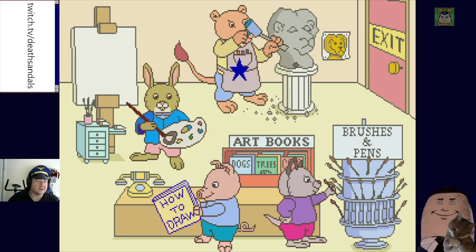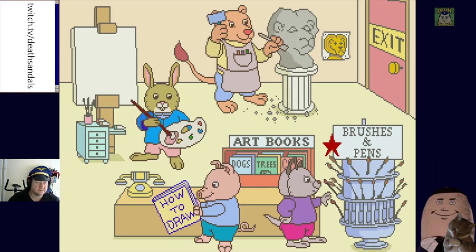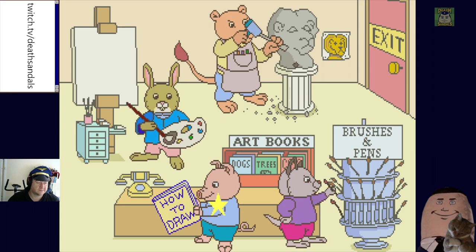I do like that all the animals are wearing pants and clothing. These hotspots are weird though — it's saying there's something there but it doesn't want to let me click on them. Maybe some of these are just audio-based and can't get to the audio for that one. "Make sure to use a canvas or a piece of paper. Never draw on walls." Well, you can — it's just going to annoy your parents. No one's got a pop filter in this game.